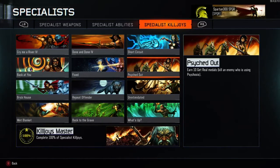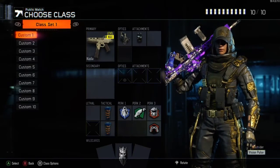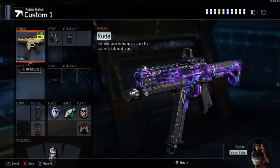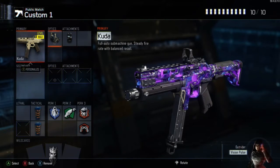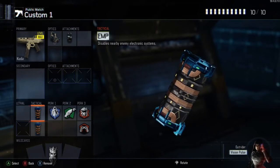Psyched Out — earn 10 Get Real medals. Kill an enemy using Psychosis. The specialist who uses that is Reaper. Now the hardest one I found was Short Circuit. I was a little misled at first, which is why I found it difficult. You need to interrupt an enemy's specialist ability by using an EMP grenade 10 times. You need to equip your tacticals with the EMP grenade, and crucially, you need to interrupt an enemy's specialist ability, not the specialist weapon.